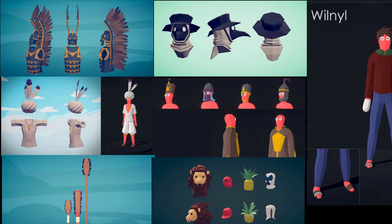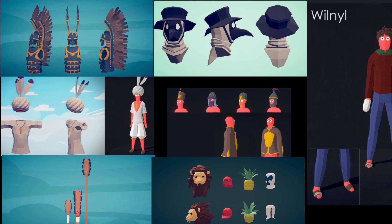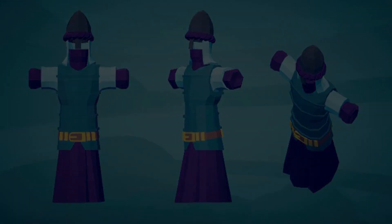Leaked images indicate that new, never before used costumes and weapons will be added. My favourites so far are the Plague Doctor Mask, Napoleonic cap and Ottoman outfit. This opens the door to a massive amount of possibilities.